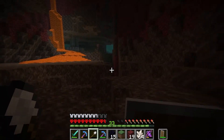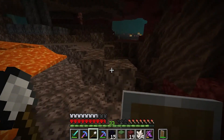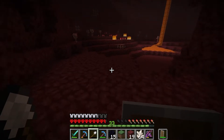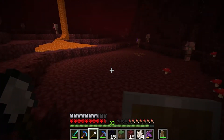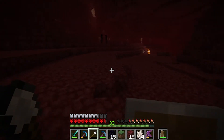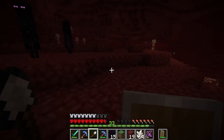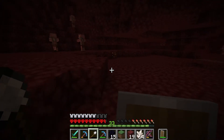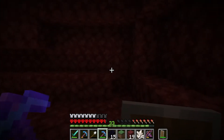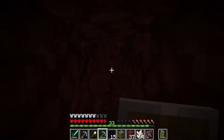I have one golden chest plate which I can use to bypass the piglins — not their brute counterparts though, so that's something to keep in mind. I don't like soul sand without soul speed. There are also endermen — forgot they spawn here now. I should probably keep the chest plate on because that keeps the piglins away. I guess I could just try mining around and see what I can find.